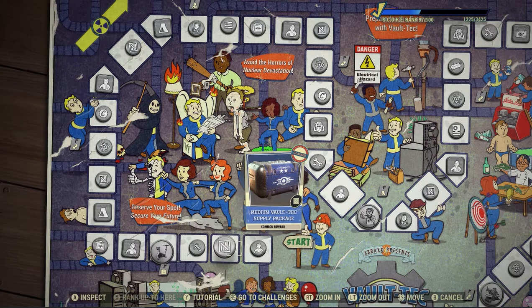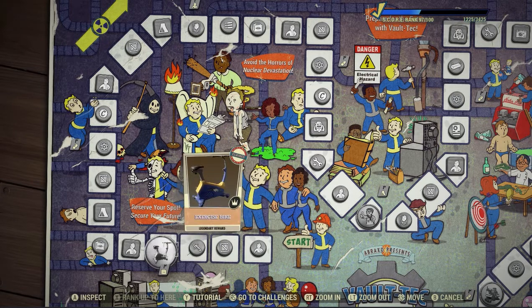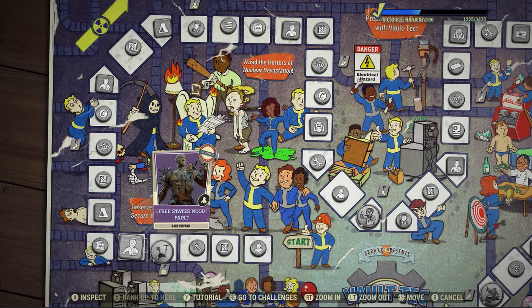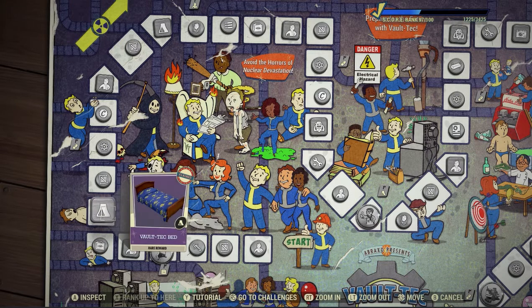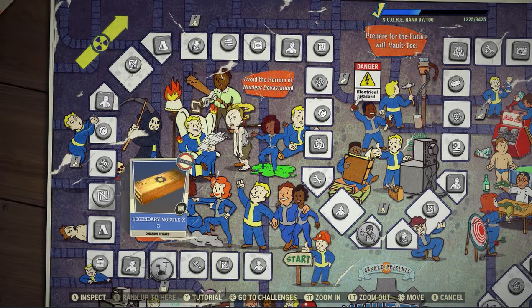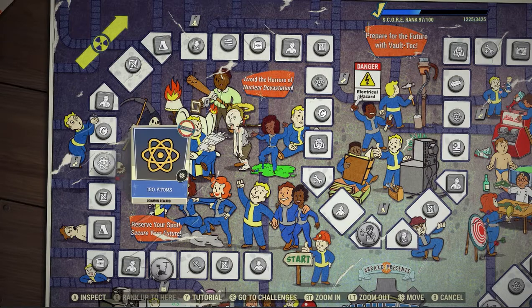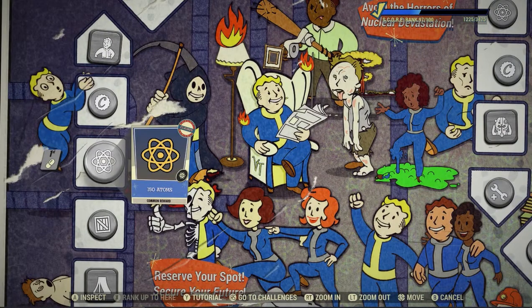As we run through what's in here — medium Vault-Tec supply crate, pretty much all the supply crates, health bundles, all that stuff are all good. I have not used that exercise bike thing at all. I do use the free states mod armor stuff, which is fine, but you don't really see it because I use outfits a lot. That bed is pretty cool — I did use that bed. And legendary mods and stuff, I like the guns I have and the way they are outfitted, so I don't really use those very much either.